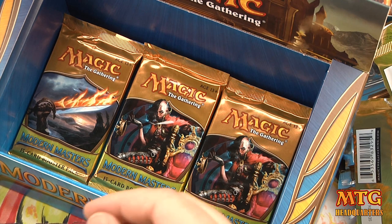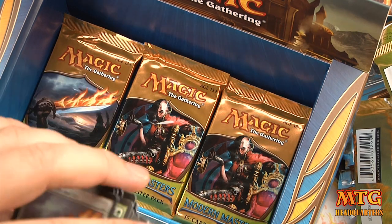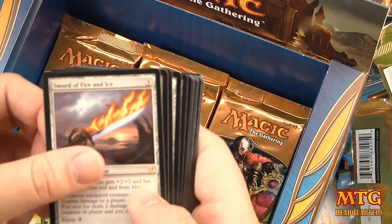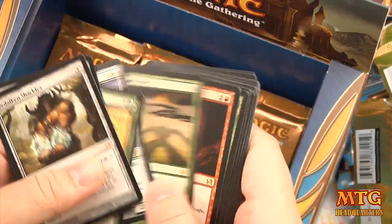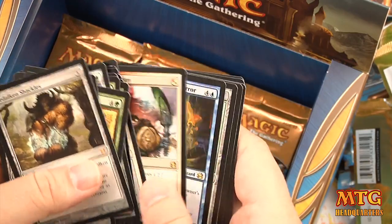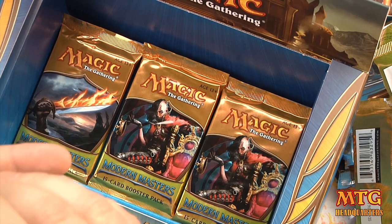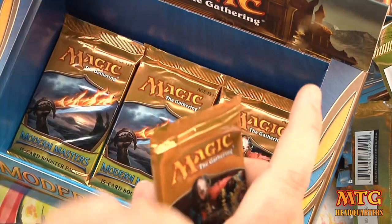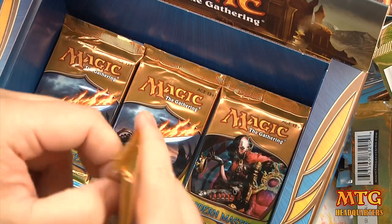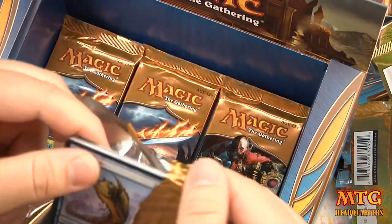These are second-tier mythics but really good. So we have Sword of Fire and Ice, Duldcan Shackles, and Progenitus — three pretty good mythics. That tells me the odds are we won't get another mythic, which means odds are we won't see a Tarmogoyf or Dark Confidant, unless it shows up in foil.